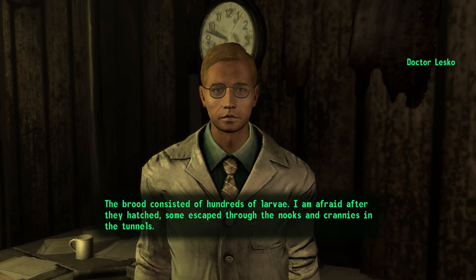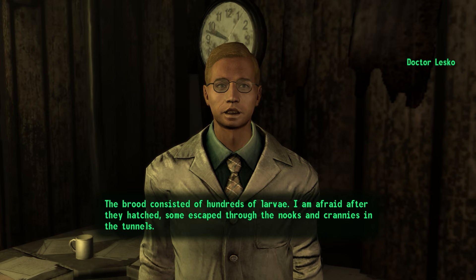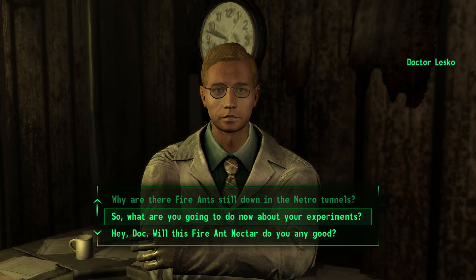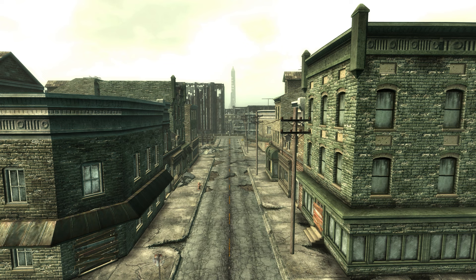In visiting Dr. Lesko after this, he can be found hard at work on a new strain within his shack in Grayditch. Despite the pulse that was supposed to have caused all fire ants to kill each other, some were out of its range and had begun to reappear within Marigold Station. Dr. Lesko is quick to explain these are simply remnants of the original batch. If the Lone Wanderer feels like gathering nectar from these fire ants, the doctor will buy it off them for use in the next mutagen.